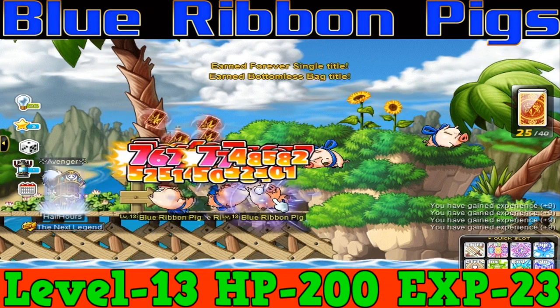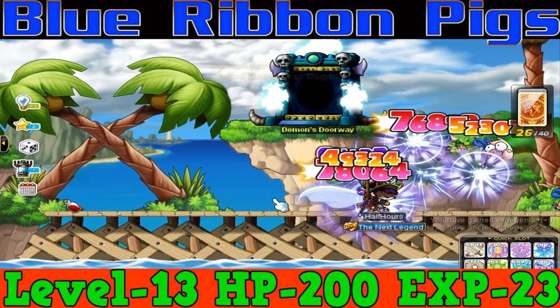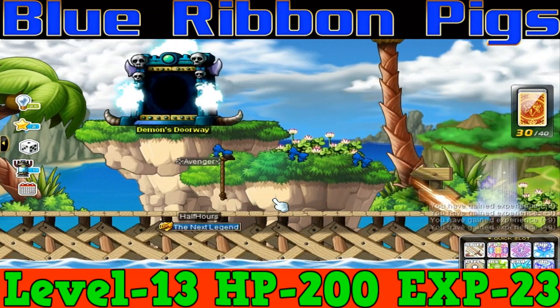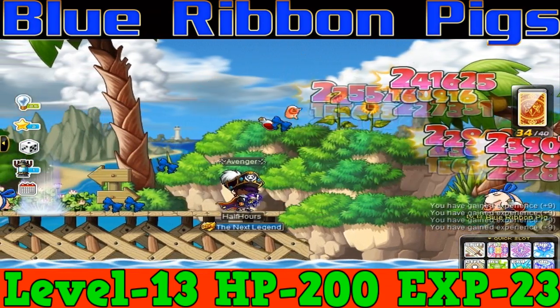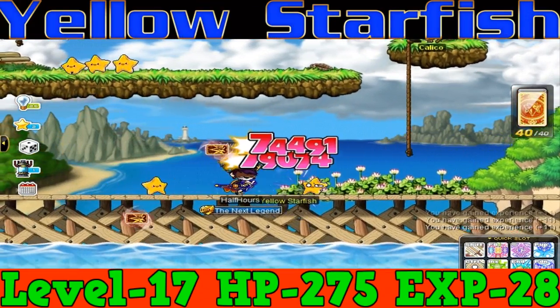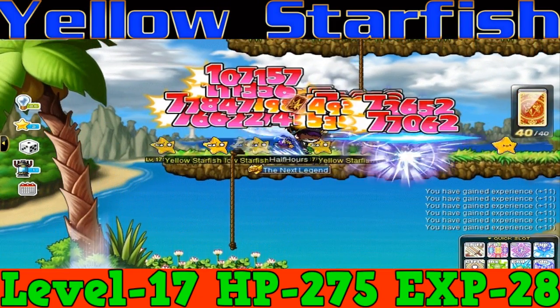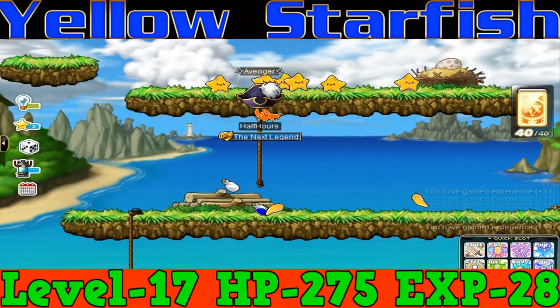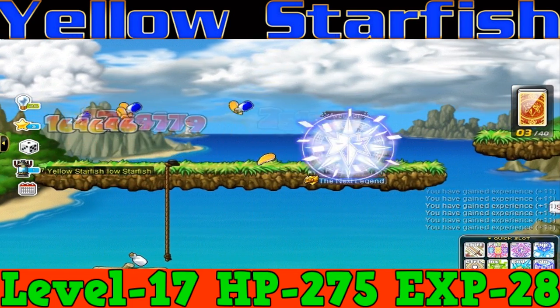From level 10 to level 14, you're going to want to go to Blue Ribbon Pigs. Blue Ribbon Pigs are level 13 monsters with 200 HP and 23 EXP per kill, and they're also in a really nice flat map that you could easily train very fast on. From level 14 to level 18, you're going to want to go to Yellow Starfish. Yellow Starfish are level 17 monsters that have 275 HP and they give out 28 EXP per kill. They're on a pretty unique map with about 3 layers and it's pretty good to train on.